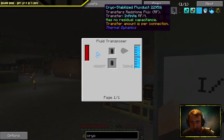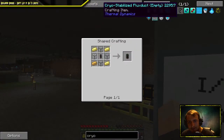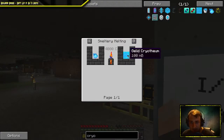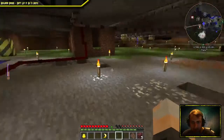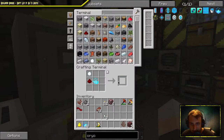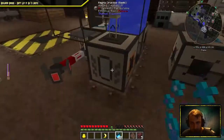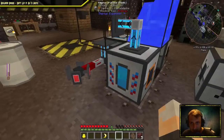What the heck is that thing? One of those only makes a hundred? 40 of them — it might be super cold or something. Into a magma crucible and that should make it liquid.